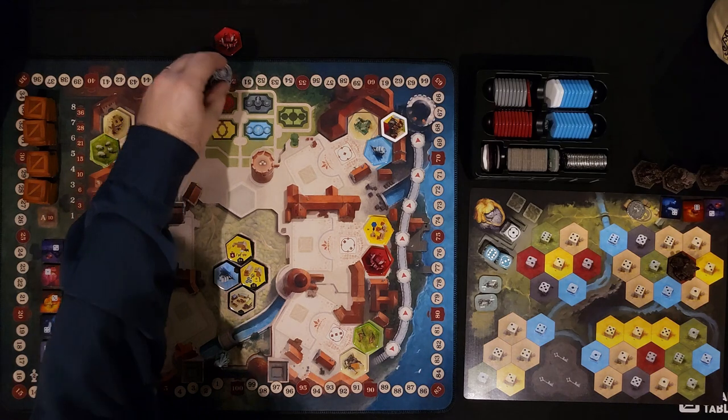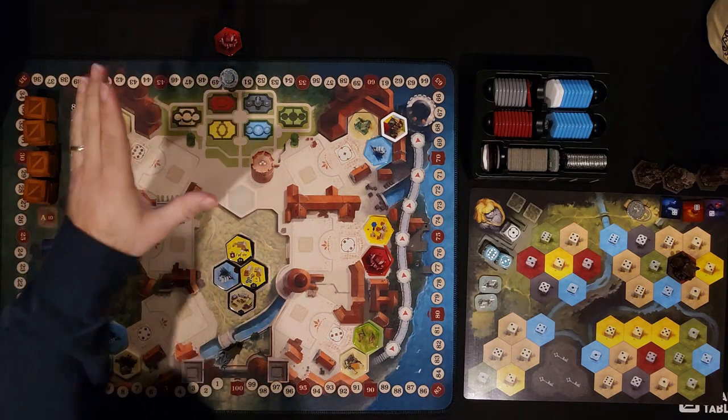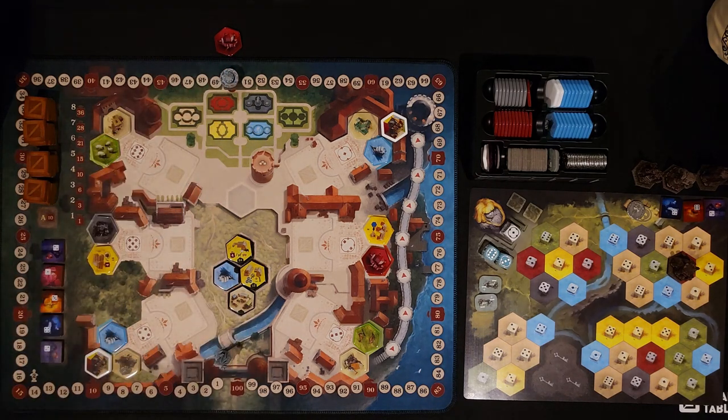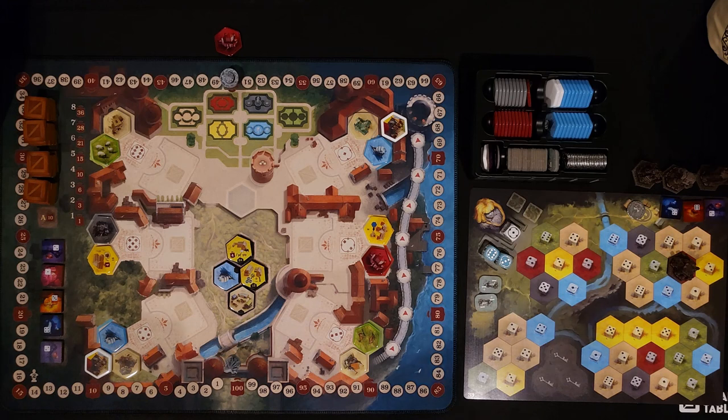Over here you're going to put your turn order marker — since you're not actually going to have a turn order for this game — on the 50 victory point spot, and that's actually going to be a goal to reach for a special bonus. You're going to put your regular player token at the start of the victory point track, and I'll get into in a minute what's going to be special about that.